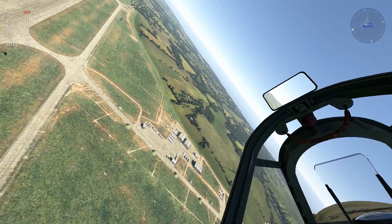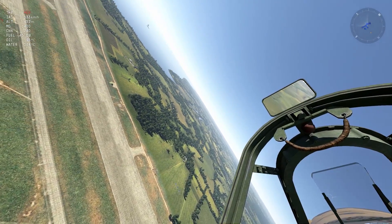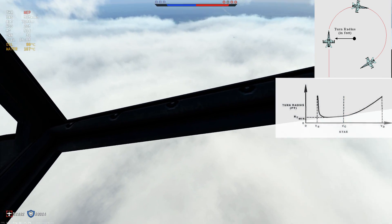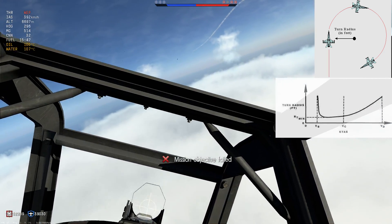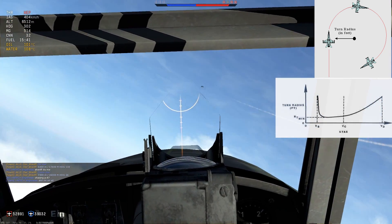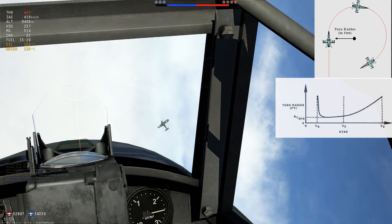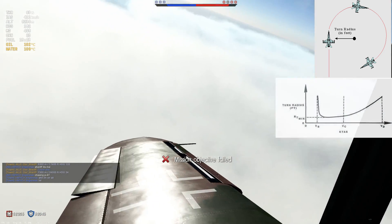Both turns can be measured with three different values. The first value which comes to mind when we think about turn performance is often the turn radius, measured in meters or miles for the diameter of the entire turning circle. Turn radius of a plane is determined by the speed of the aircraft and how much lift the aircraft can create at that particular speed. Generally speaking, more lift and less speed results in a smaller turn radius. Please note that at a very slow speed, the turn circle gets larger again, as the aircraft can't produce enough lift anymore to make the turn any tighter.